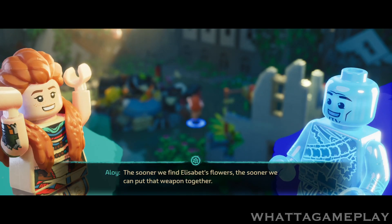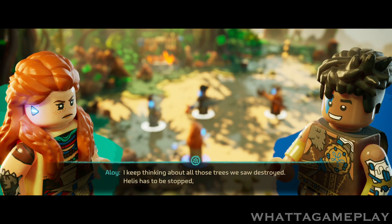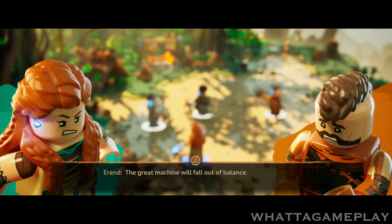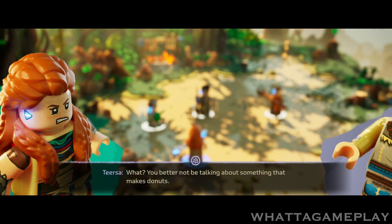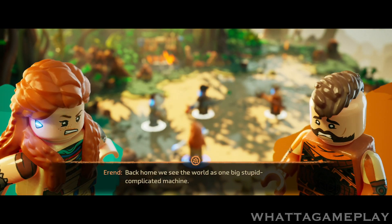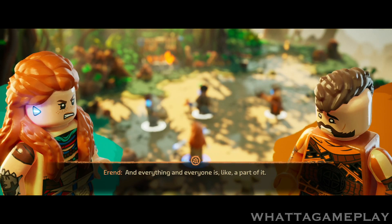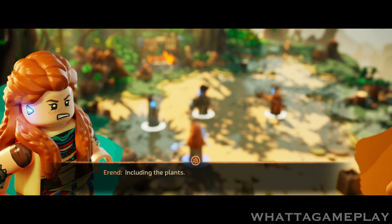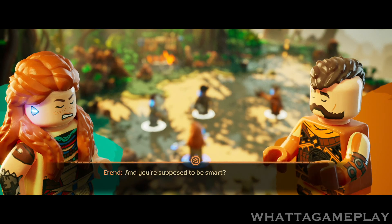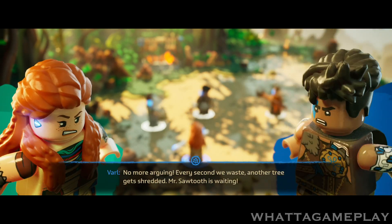The sooner we find Elizabeth's flowers, the sooner we can put that weapon together. I keep thinking about all those trees we saw destroyed. Helis has to be stopped, or there'll be no nature left. Imagine a world without plants! A great machine will fall out of balance. Back home, we see the world as one big, stupid, complicated machine — and everything and everyone is a part of it, including the plants. I did not take you for an Oseram sage. And you're supposed to be smart? No more arguing! Every second we waste, another tree gets shredded.